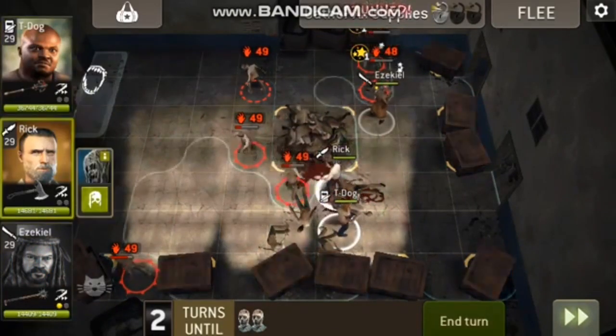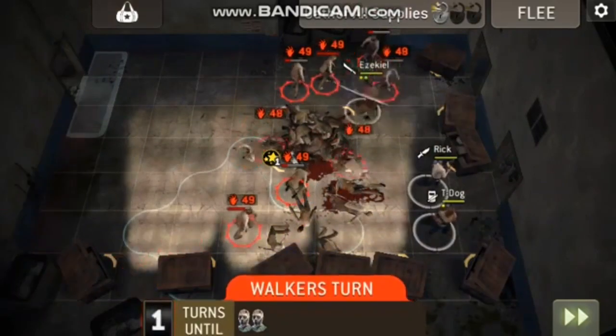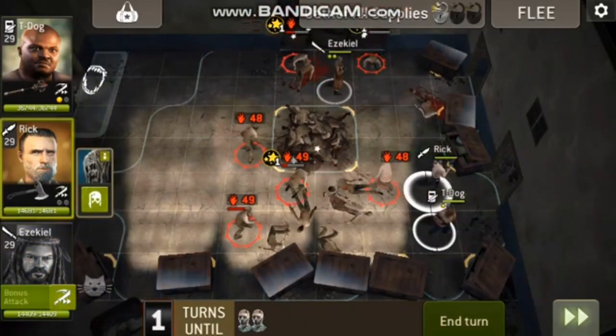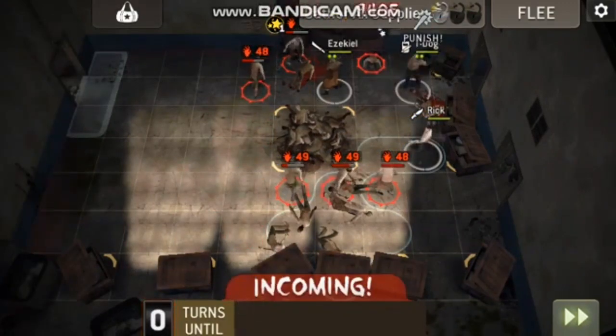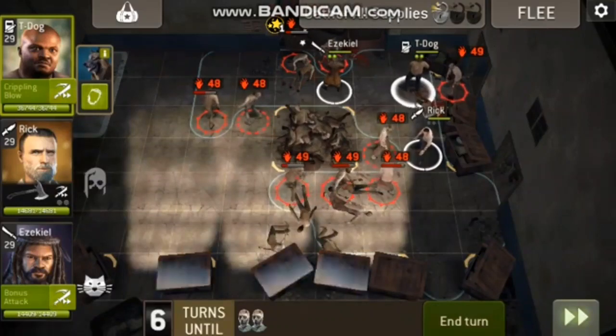Every turn, two walkers come out of the pill in the middle, so that could be a halt. After a while, spawns will arrive in every corner of this map, so try to finish this map fast.